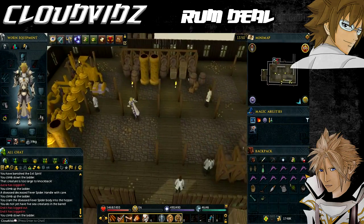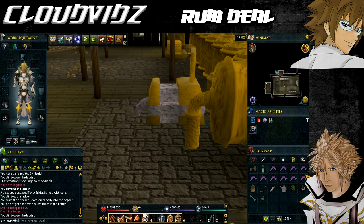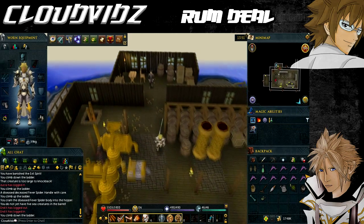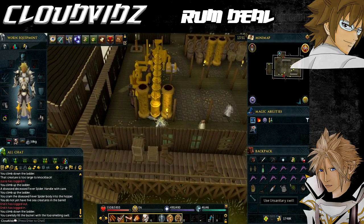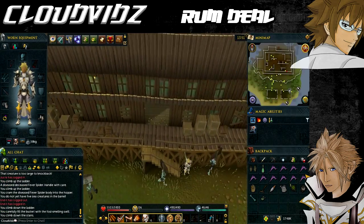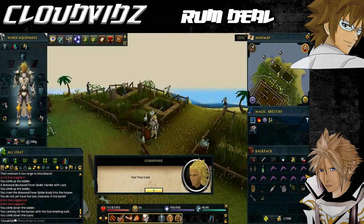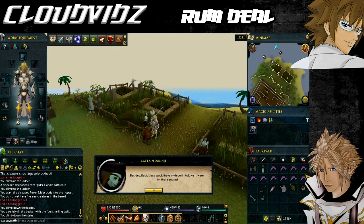Once you've returned to the captain, talk to him again and he'll tell you to watch the glory of brewing at its best. You'll see a short cutscene, then he tells you to feed the rum to the pirates and gives you another bucket to hold the rum. Turn the output tap on the south side of the brewing vat to get a bucket of unsanitary swill. Head outside down the wooden stairs to the farming patches, find Captain Donnie with the other zombies, talk to him, and give him the rum. After some dialogue, Donnie tells you that Rabid Jack is the name of his boss. Return to Captain Brain Death and speak with him one last time to finish the quest.